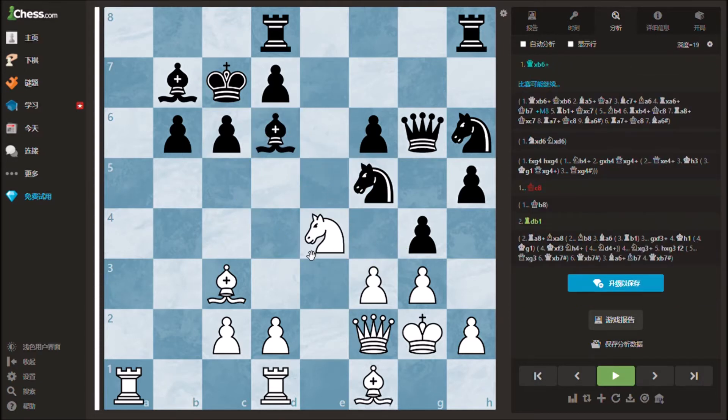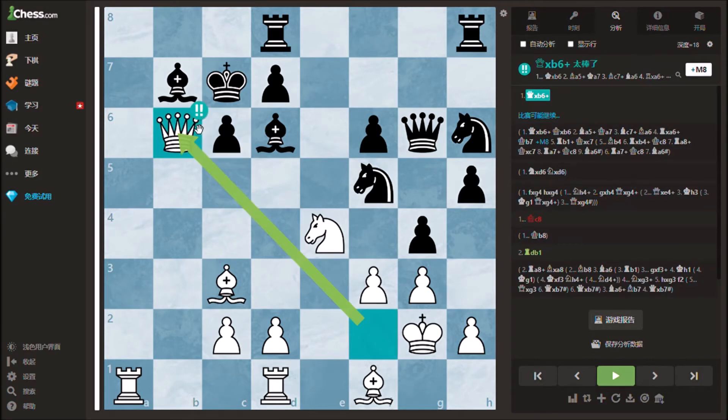There seems to be no good moves, however this is not the case, as white can play the brilliant move queen takes b6 check. Black is only left with 3 legal moves and all of them won't do black any good.